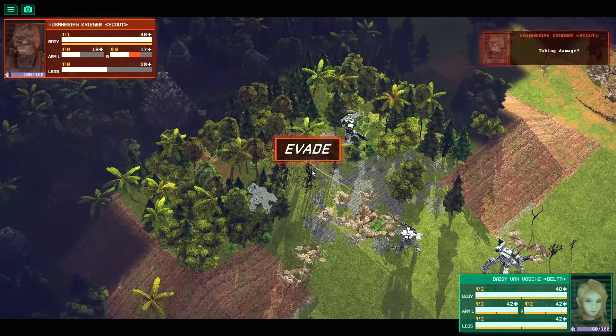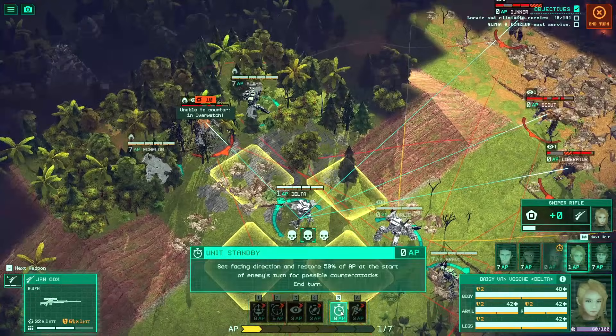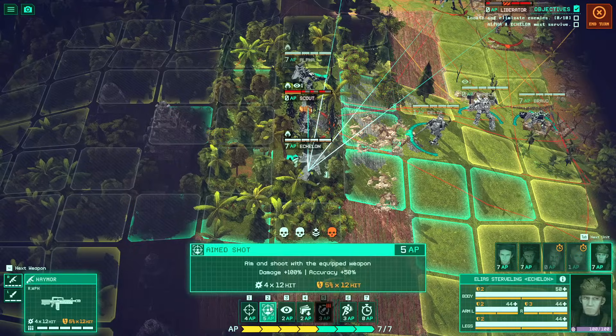Kriegsfront Tactics is effectively — ooh, big evade right there. We caught him with a little clipper. I wasn't expecting the evade, but I probably should have been because he had 50% evasion. A smart person probably would have predicted that was going to happen.